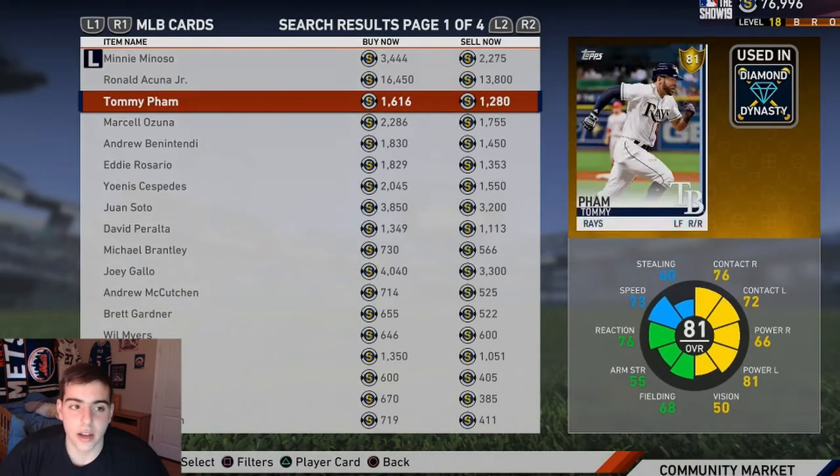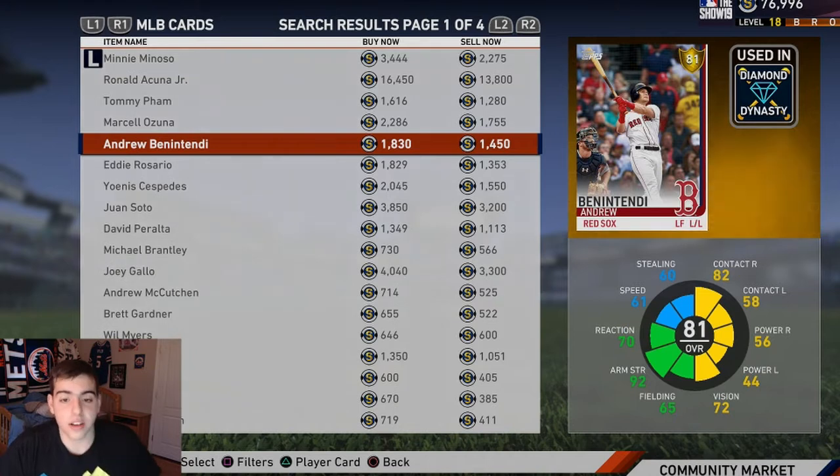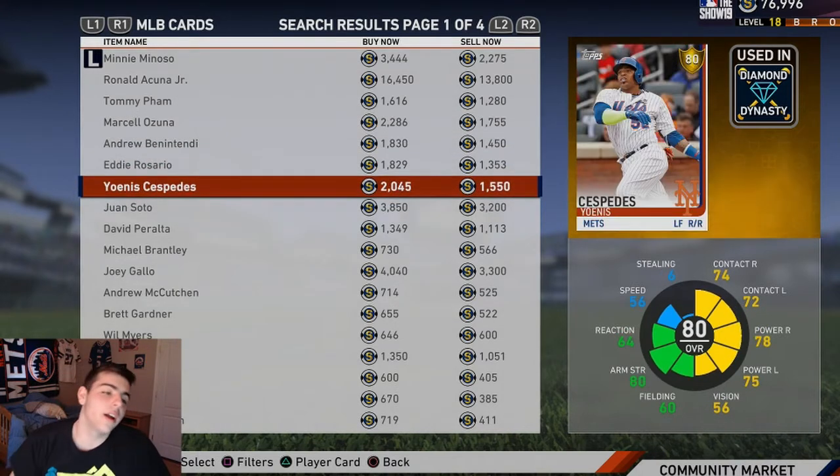I don't know how Ben Intendi's batting is bronze because he hit .300 last year with like 20 to 30-something home runs — just amazing. He plays so good, his vision is good too. I honestly think he's gonna be a diamond. He was a top-10 fantasy player last year, he's so freaking good.